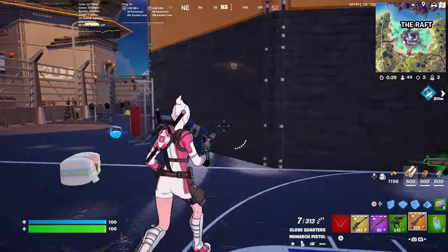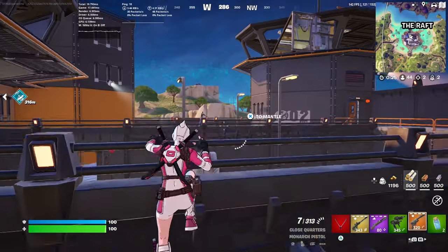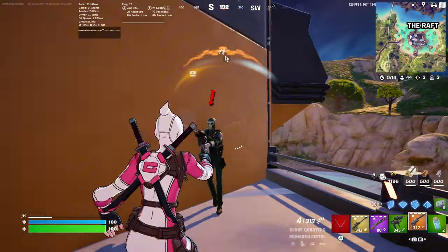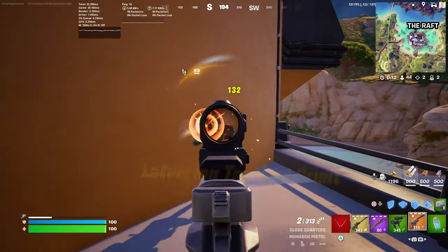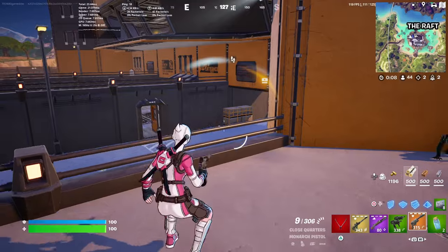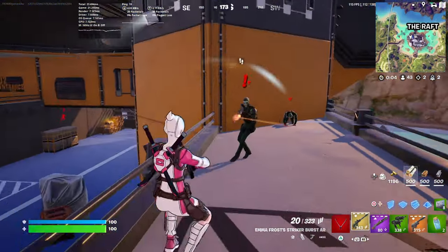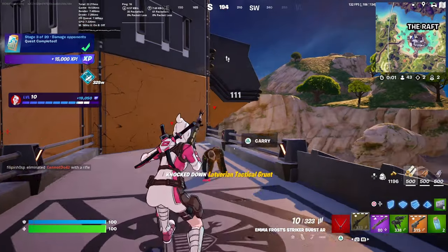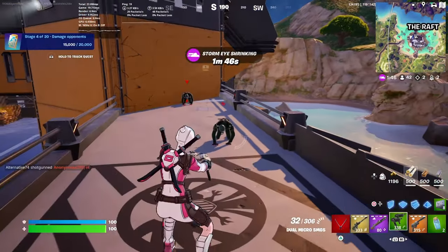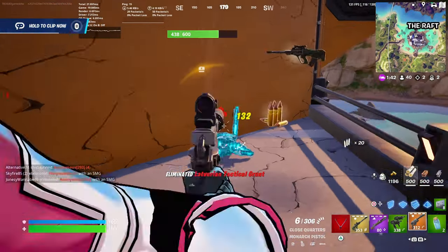Here's the new Monarch Pistol. You'd expect from a pistol — not a lot of damage, not very good — but this thing is nuts. Look at the damage: if I hit a headshot, 132 damage. This one has an extended mag so I've got a bunch of bullets and can just shred people. I absolutely recommend picking this up because it pairs amazingly with a shotgun.